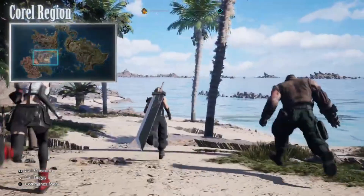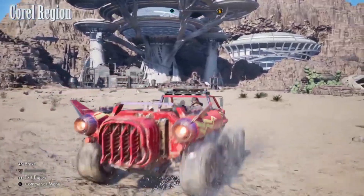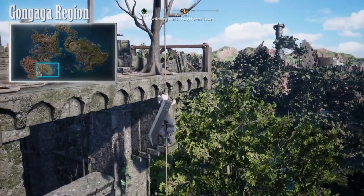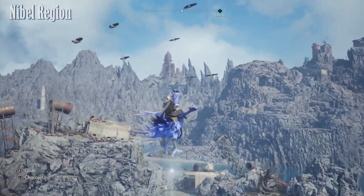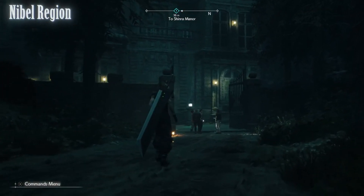The world design in Rebirth is nothing short of breathtaking. From the lush forests of the sector five slums to the desolate wastelands beyond Jun'an, each location feels unique and immersive. The attention to detail is evident in every corner, from the architecture of the cities to the flora and fauna of the wilderness. The atmosphere is further enhanced by a dynamic day-night cycle and weather system, adding depth and realism to the world of Gaia.